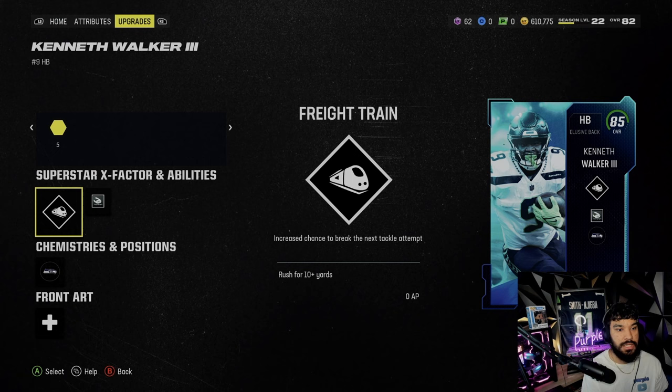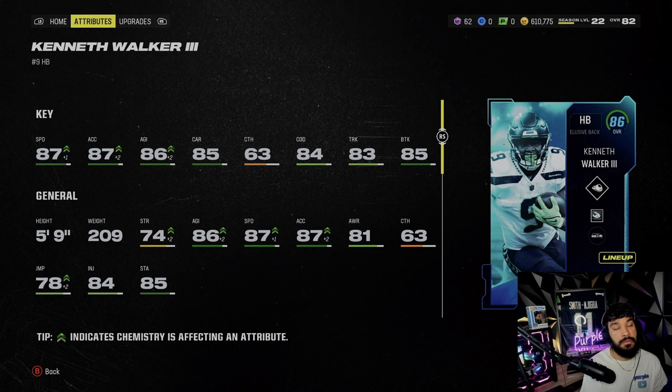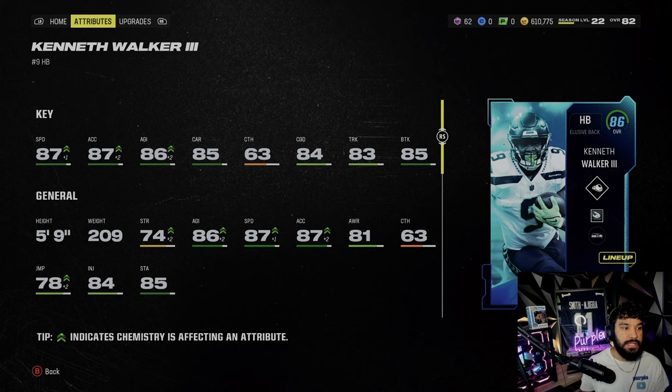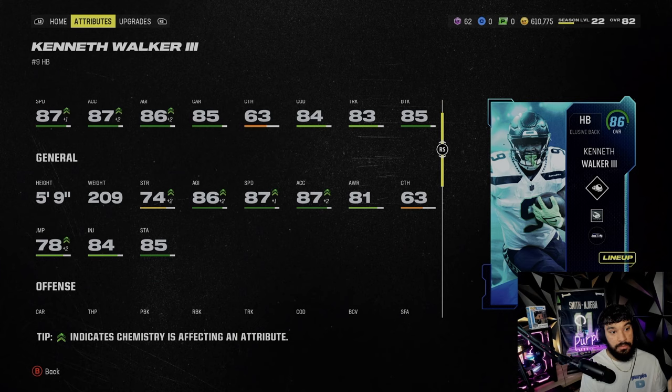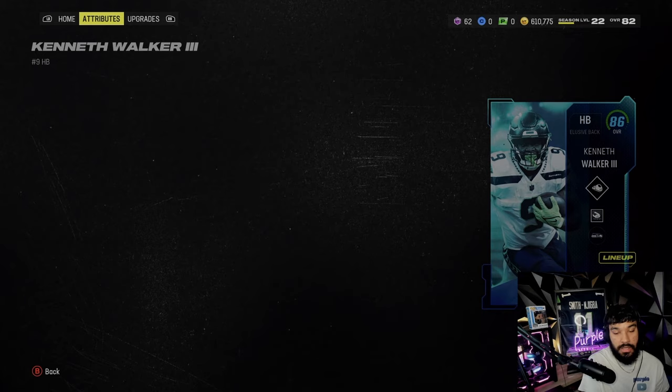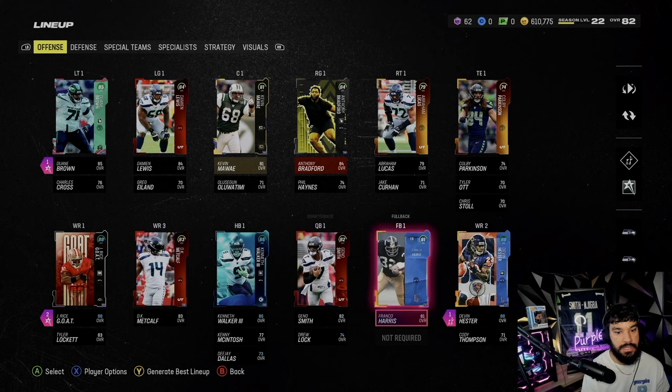We're just gonna put on his reach ability and use his X-factor. Let me know in the comment section how some of y'all got 50 out of 50 Seahawks, because I bought every single player. Anyway, he's got 87 speed, 87 acceleration, 86 agility — which is really good — 84 change of direction, which honestly feels like way better than that. He's got 88 juke move and stuff like that, so we're definitely gonna test him out. I'll show you guys some of the pieces we picked up on offense — obviously we got Jay Rice and Devon Hester.